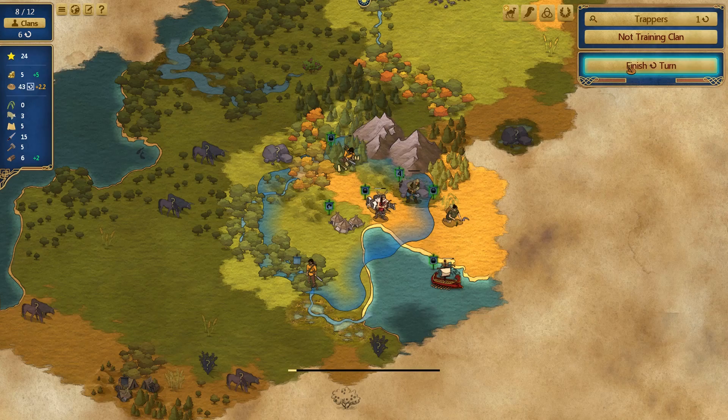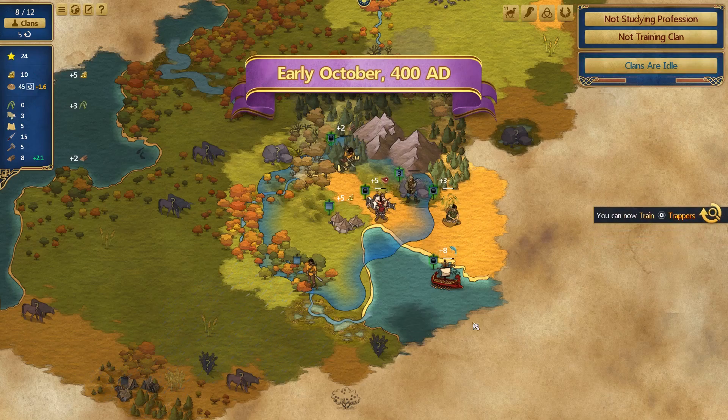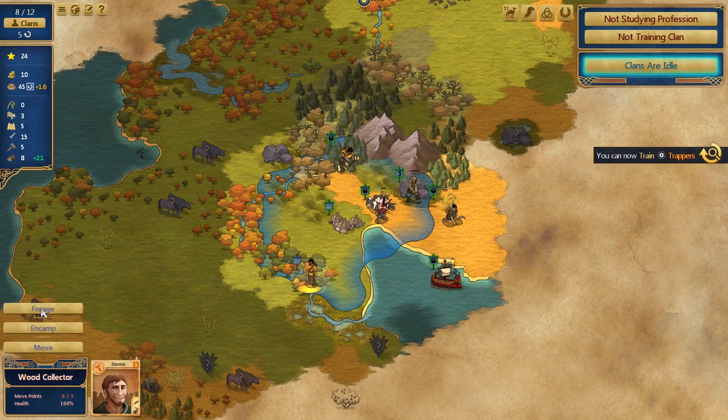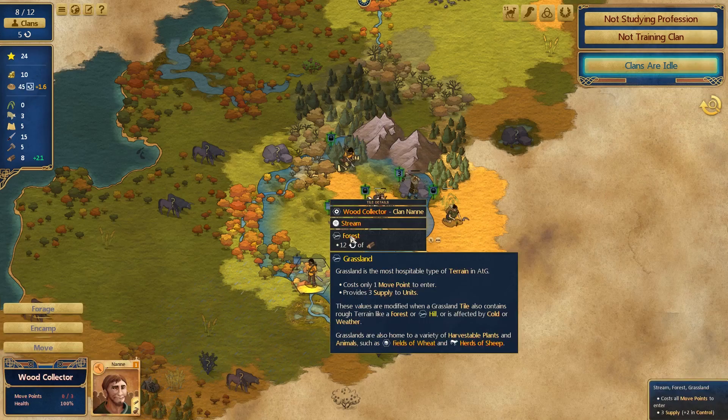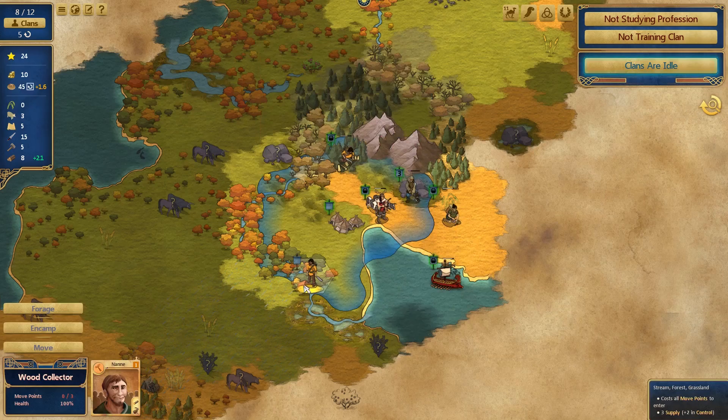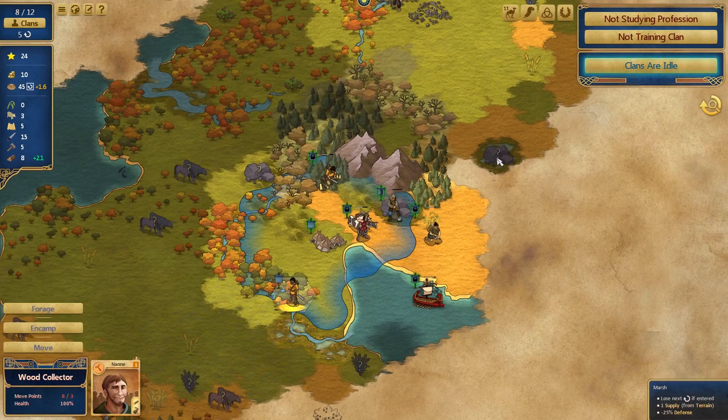Let's finish the turn and roll round to the next one. I think the plan was that these guys down here - there are some guys at the bottom on some trees. I can train trappers. These guys here are going to be doing some wood collecting. They've run out of move points, which is frustrating, because we've entered a particular piece of terrain that is quite difficult to navigate. Different terrain types have different costs - entering some, such as marshes, can even consume multiple turns. Forests are a major terrain obstacle.